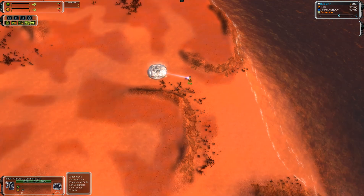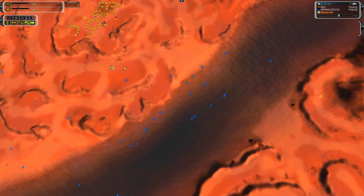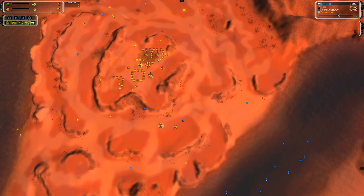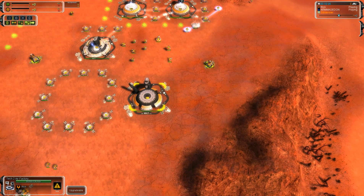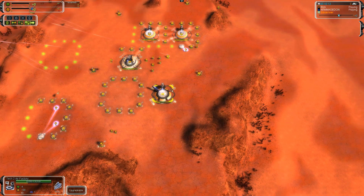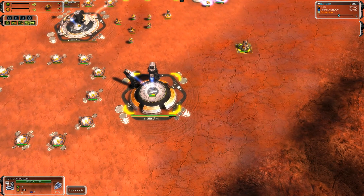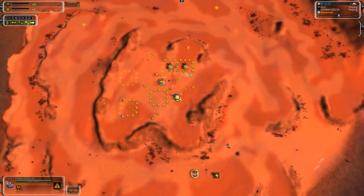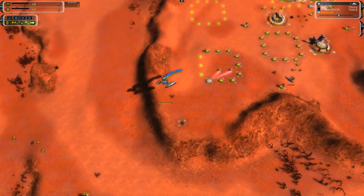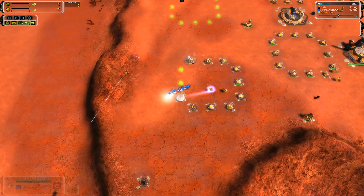Looks like Rick's ACU is expanding through this slice to try to even up the map control, but there are huge problems between these two slices for Rick with absolutely no air presence. As long as Armageddon doesn't fly over the flak, he really has no problems. Looks like Rick has just taken a factory to Tech 2 and is using it to make T1 interceptors - not the clearest choice. Here comes the T1 drop from Armageddon directly to Rick's starting position, here at minute 10.